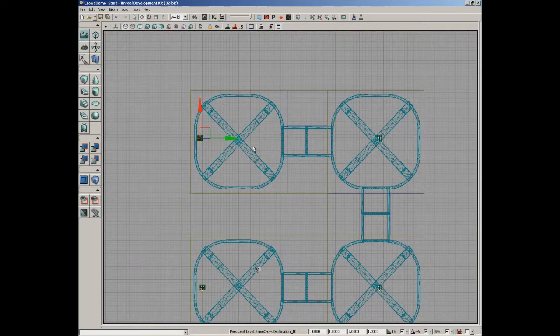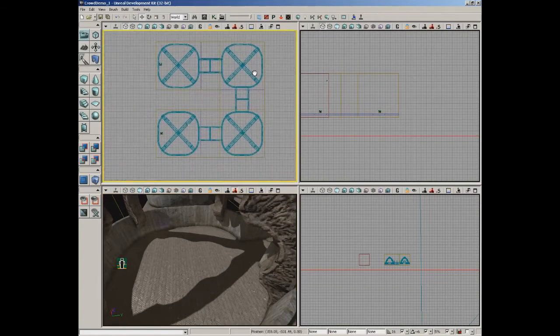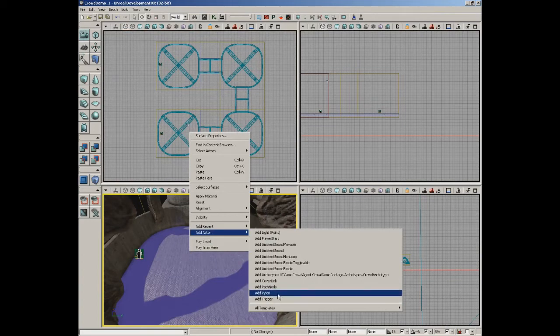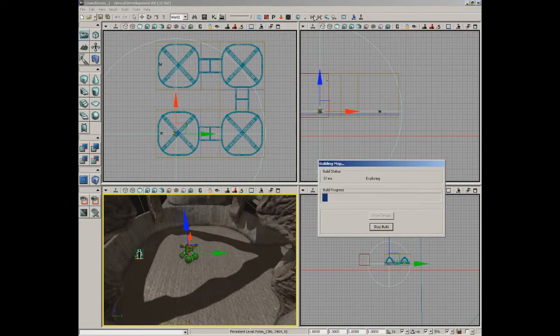At this point we have our archetype and a network of destination points. Save your work here. The navigation points are only half the battle - we also need to create a navigation mesh to help crowd agents understand where walls and obstructions are. Creating a navigation mesh is very easy and requires adding Pylons, a special kind of actor.